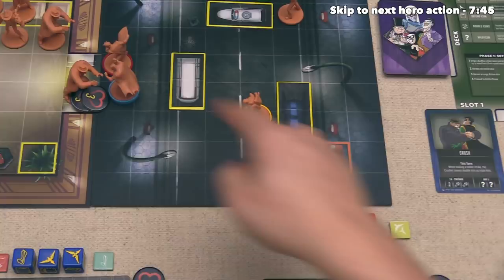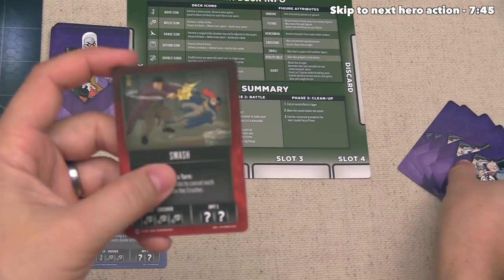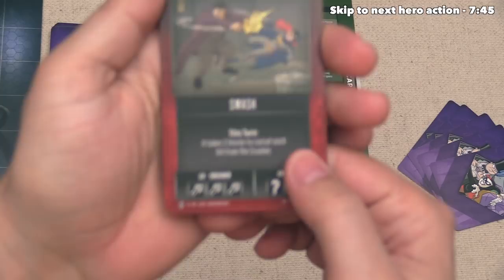Robin is done with their turn, and now the villain player can go. They're going to take a look at their hand of cards, and they have decided to play Smash. This is going to activate the crusher again just like their previous turn, and it says that for this turn, it takes two blocks to cancel each hit from the crusher.